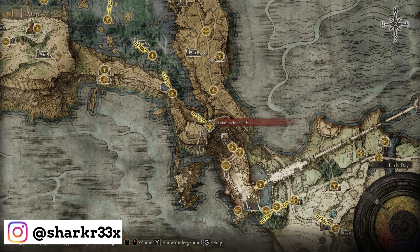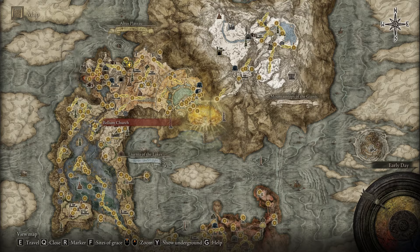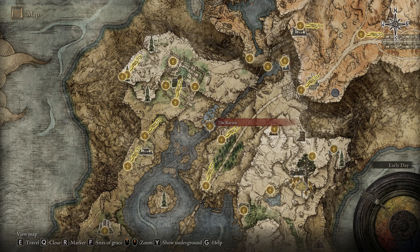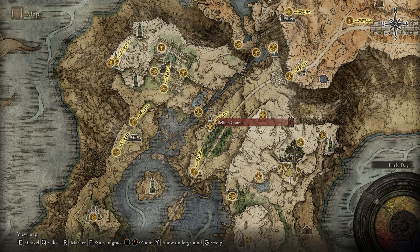From the first step you have to find the lake-facing cliff. You can do that by just entering or bypassing the Stormvale Castle. Now we're going to cross this big lake, the Liurnia Lake, and we're going to go straight to the end of the lake, to the Ravine. The Ravine is a site of grace that is essential because from this location you can go a little bit further and climb a little hill on the right side to reach the Bellum Church.